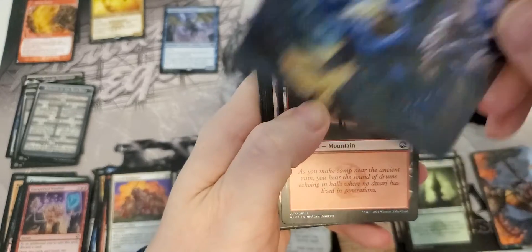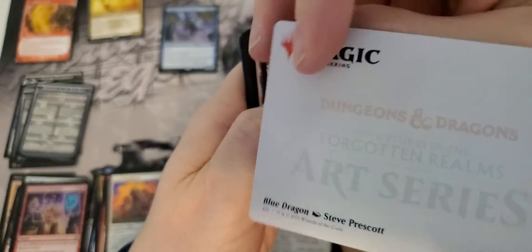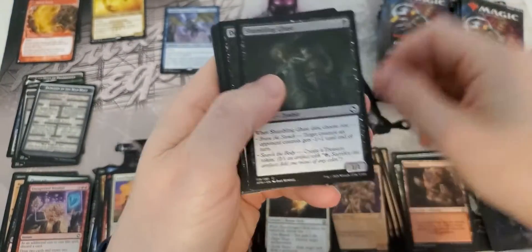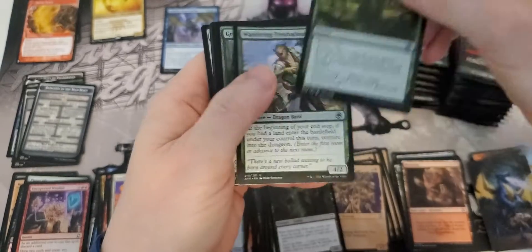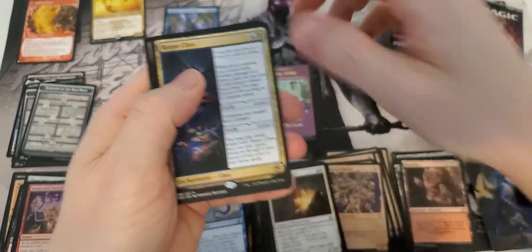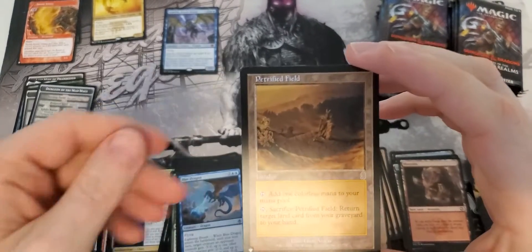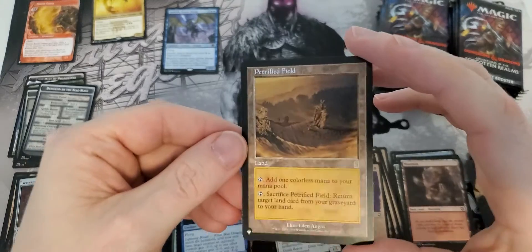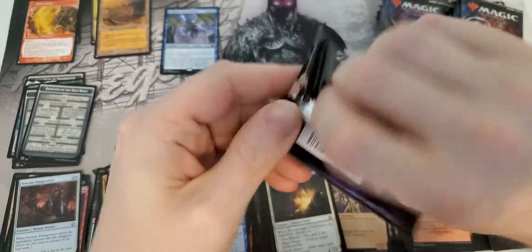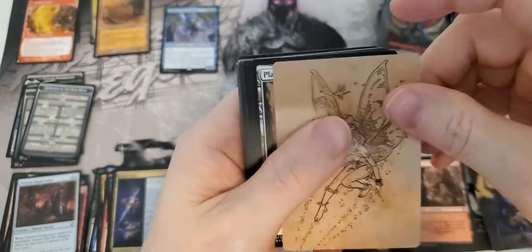Very nice - a blue mythic. Actually, that's the Blue Dragon - not even the mythic. Some uncommons. We have a Rose Class for a rare, foil Veteran Dungeoneer, and a Petrified Field - that's a few bucks. Not too great - not like that first box where we got Bruvac the Grandiloquent. That was phenomenal. That is a great art card.